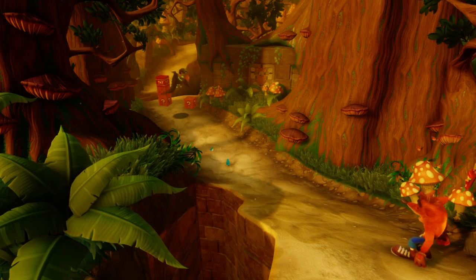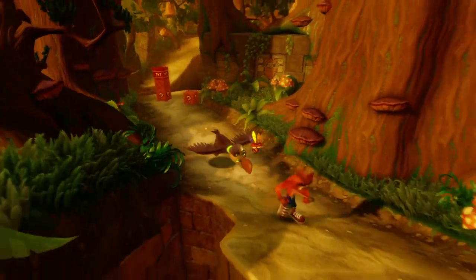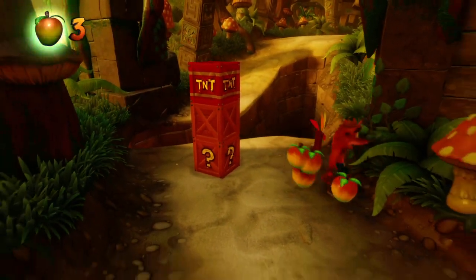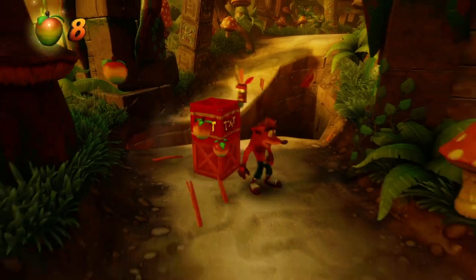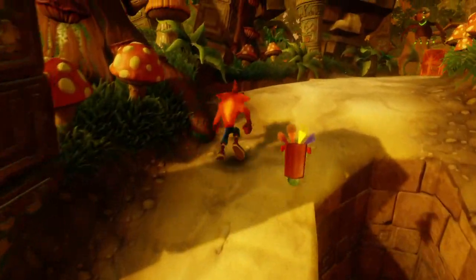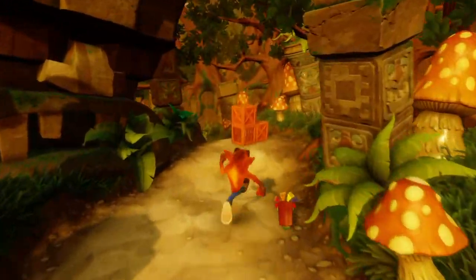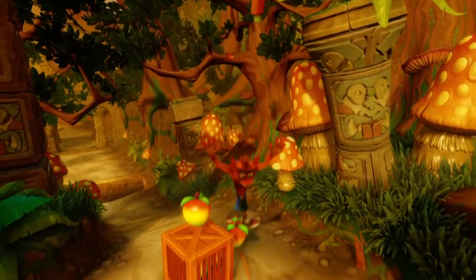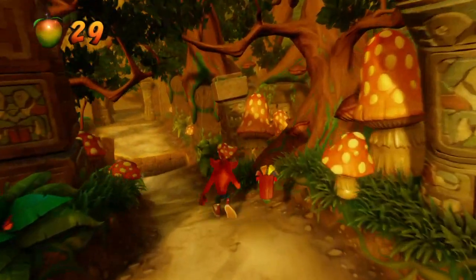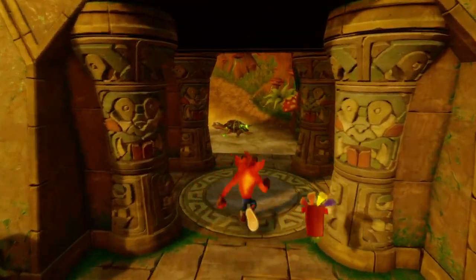Watch out for that bird — he's gonna pounce at you. Get out of the way! You can just avoid them like that, or I think you may be able to spin them, but I think they have a helmet on so maybe you have to jump on them. Or just go around them. And watch out for the turtles — you can't jump on these ones because they have saw blades on them, you have to slide them.